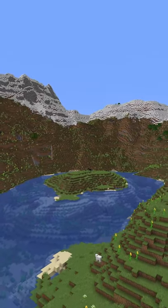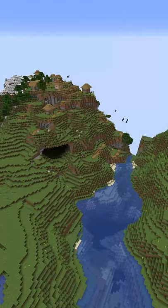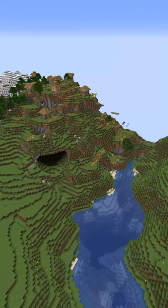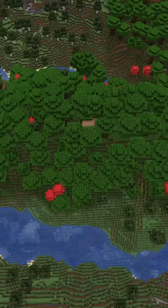Minecraft 1.18 is changing world generation as we know it forever. You're now going to find much taller mountains and much deeper caves, but you're also going to find some pretty crazy biomes and world generation features that you would never find before. As you can see here, even this village is absolutely insane all throughout this hill, and you're never going to find that in the old versions of Minecraft.